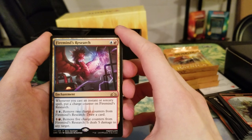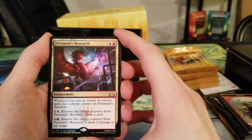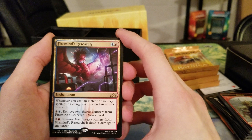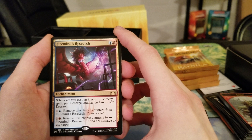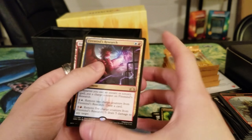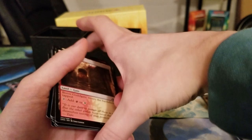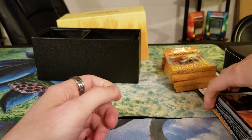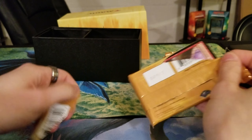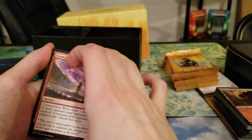Firemind's Research — not bad. One blue, one red for an enchantment. Whenever you cast an instant or sorcery spell, put a charge counter on it. You can pay one blue and one — remove two charge counters and draw a card. Or you can pay one red — remove five charge counters and it deals five damage to any target. That would be a good card in a Mizzix deck, or maybe a draw deck centered around the Locust God where you're aiming to draw a lot of cards. It's any target, and it can also help you draw cards additionally.